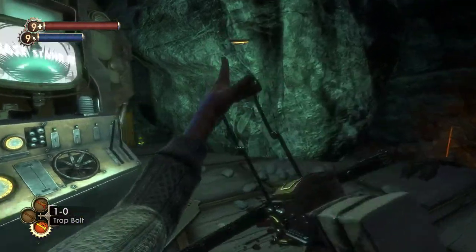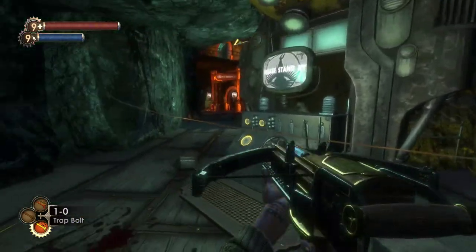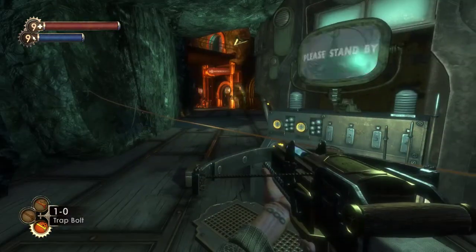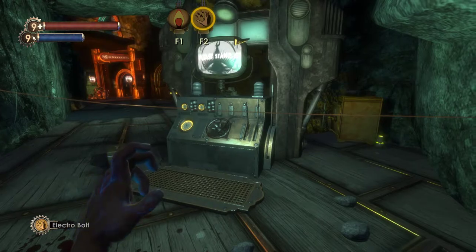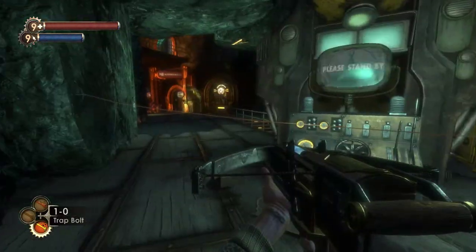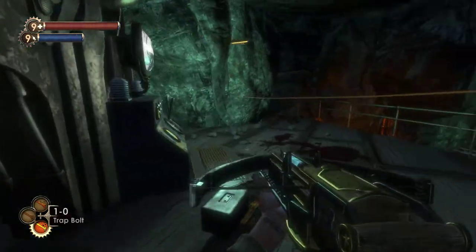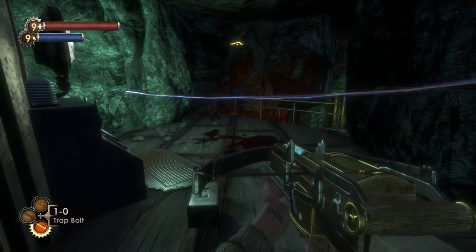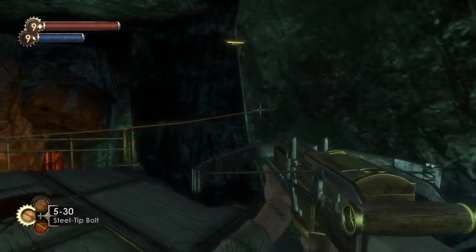I shoot the crossbow bolt — it happens to be a trap bolt, it creates this trap. That is a mechanic. I can grab it with telekinesis, which I do not have right now, and then redirect it, or I can just simply crouch underneath it to avoid it. So these would be fundamental mechanics of the crossbow and trap bolts.